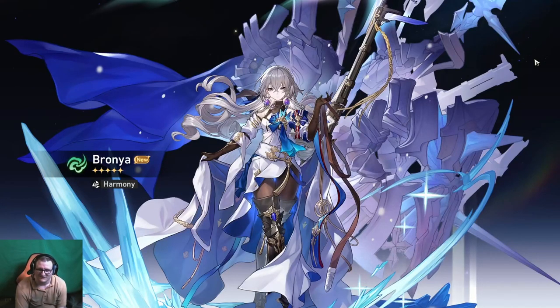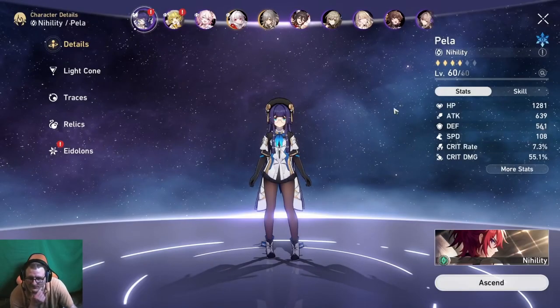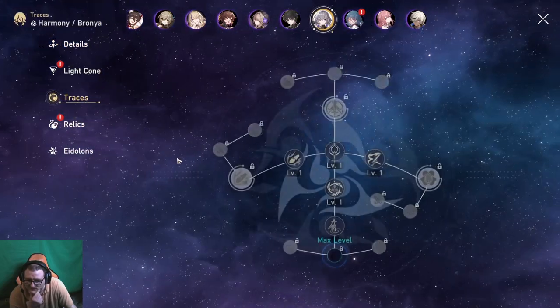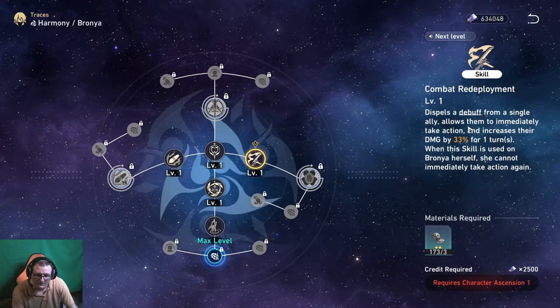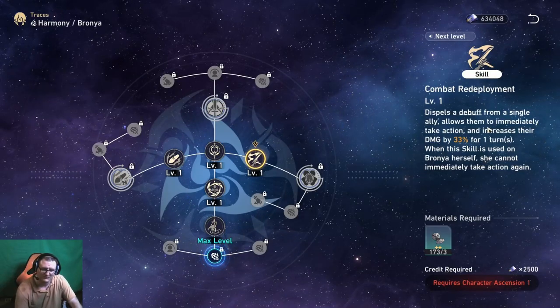I really want to lose the 50-50 and get Bailu because I need a healer — just here it is, give me Bailu, please. Come on, give me Bailu! Bronya. I guess she's fine — I did lose the 50-50. A normal person would keep rolling for the guaranteed Seele and have Bronya plus Seele, but I'm not worried about it. I don't even know if I want to build Bronya. We are guaranteed now for the next banner, so that's good.